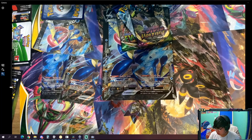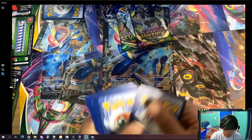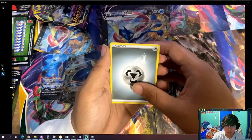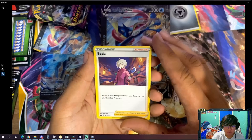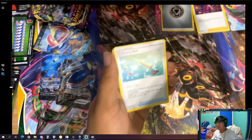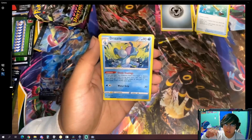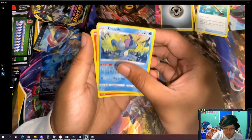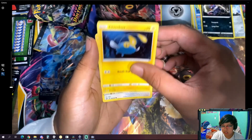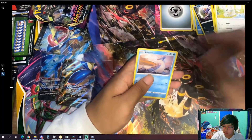Oh man, not a good start — ring code, ring code. One, two, three, four to the front. We got a Steel Energy. I've never seen this character. I'll put that in your way. Ordinary Rod — oh, the flash isn't on. Let's see if it makes it better — definitely way better. Drizzle, Scorbunny, Galarian Meowth, Croagunk, Chinchow, Mincino, Kingler and Lapras regular rare. Okay.